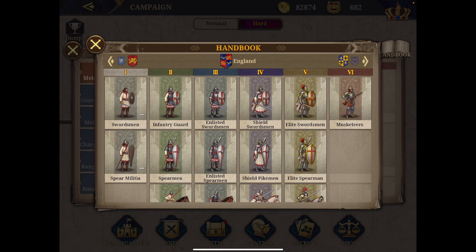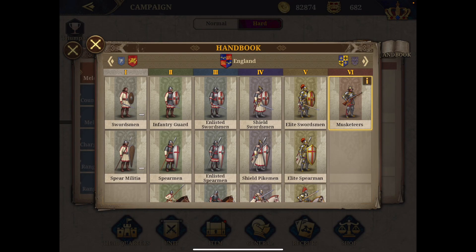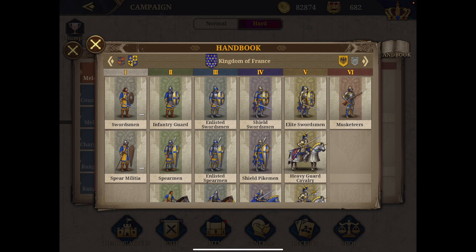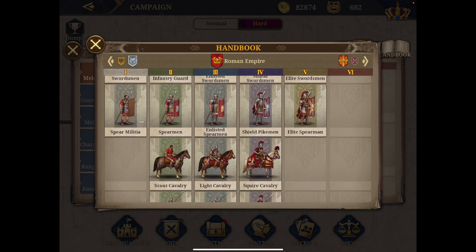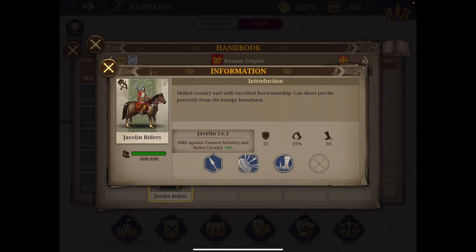England is a richer nation, having even a level 6 unit — the musketeer — in what appears to be melee infantry but is actually an archer. Be careful using the handbook, because they don't always put the same unit type on the same row. Very few armies have range cavalry — not even England. The Roman Empire does have range cavalry, and like range infantry it does best against counter-infantry and melee cavalry. You can always consult the handbook to plan your armies.